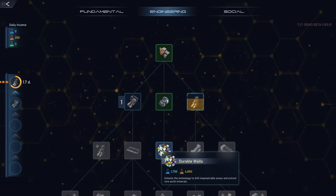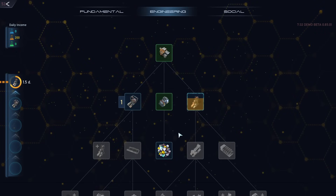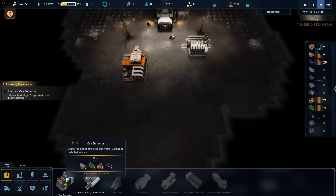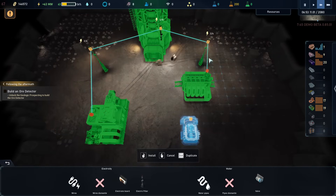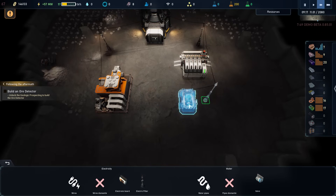And we can now go further down — that will require some blue ones, which we don't have. So nothing much we can do here. Let's go downstairs and then we have the ore detector. I'm going to build it kind of in the middle, so let's make it here. And also build another power line.